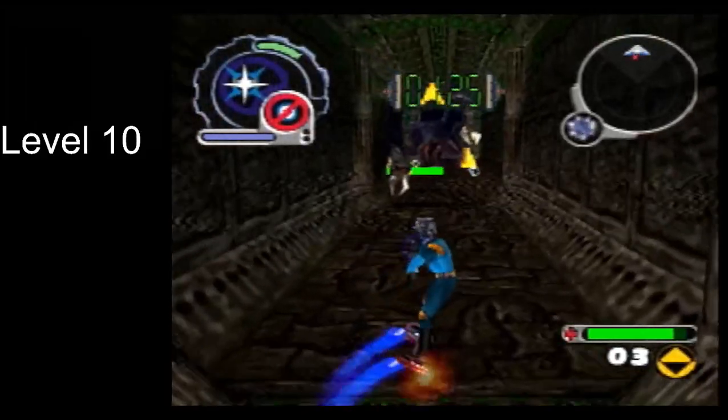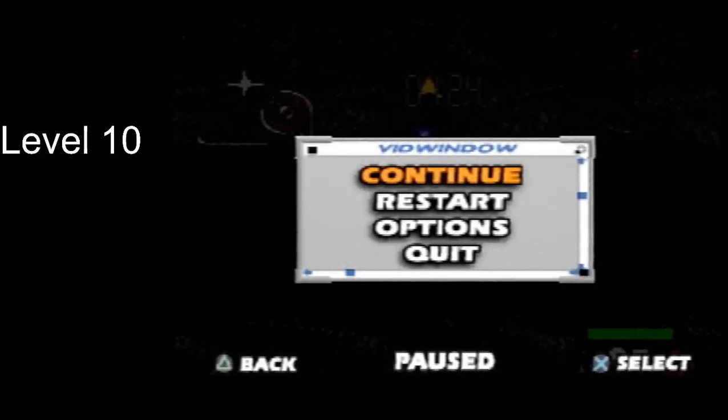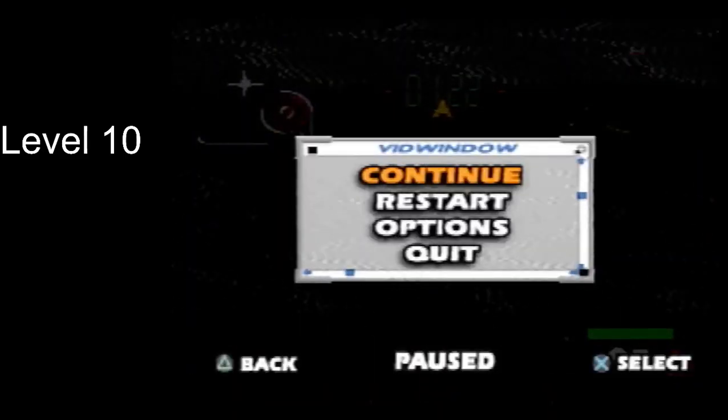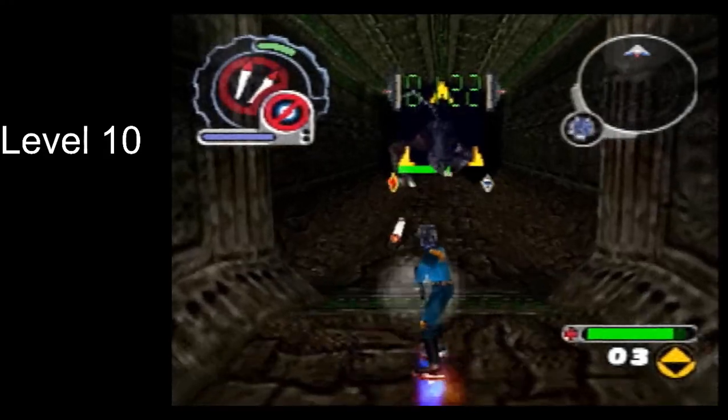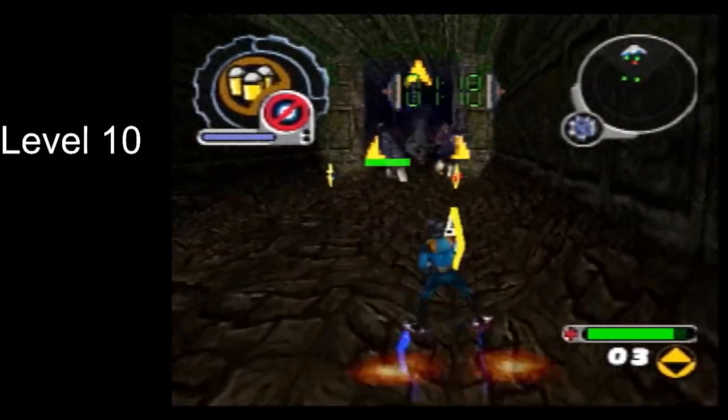Eventually you'll see it starts to change its behavior. At some point it'll let out a loud wail. At that point it's not going to try to defend itself against rockets anymore, and you can just unload rocket ammo at it.